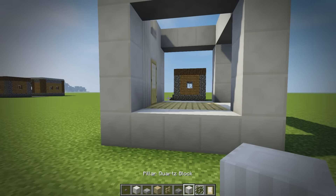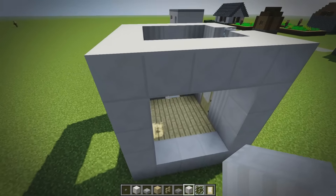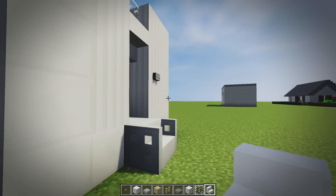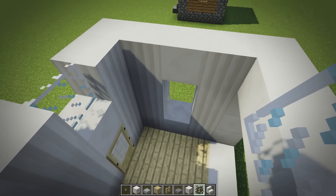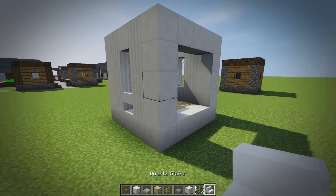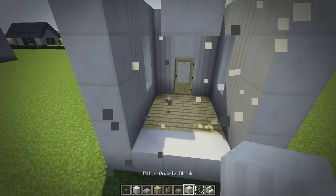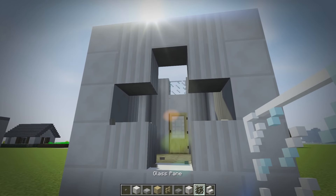On the sides, we'll carry on with quartz — one, two, three, four on each side — then place upside-down quartz stairs on both sides, and two little glass panes on either side. On the back, I want to mix it up a bit. I'm not going to put a door back there — I don't want to completely change up the look from the original.